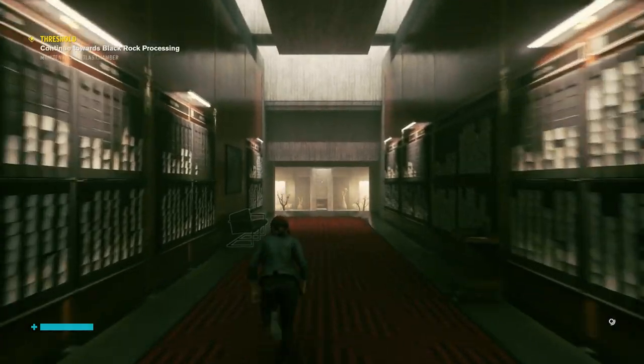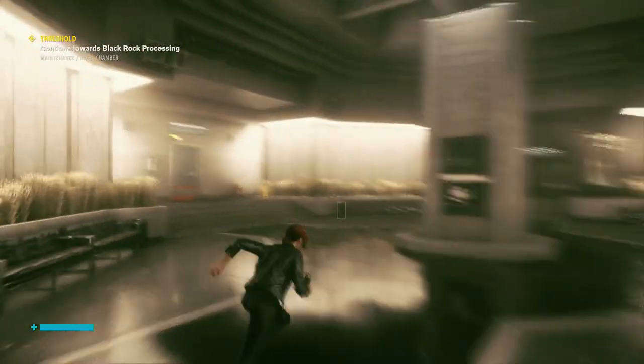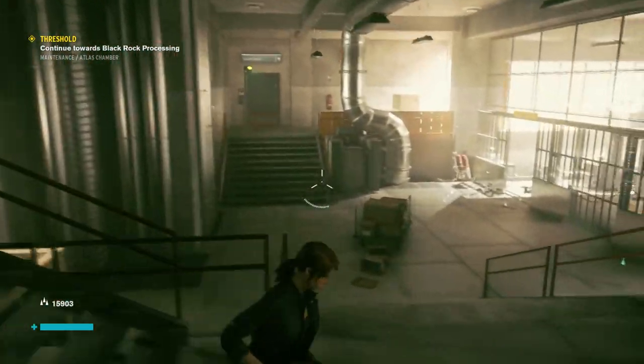Go down the hall and enter the first door to your left. Kill the enemies and enter the turbine rooms to the left.